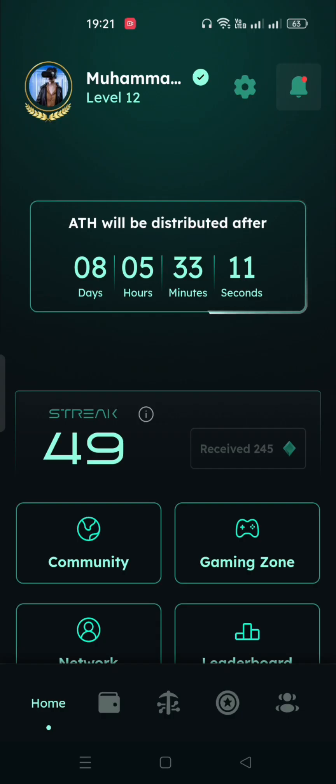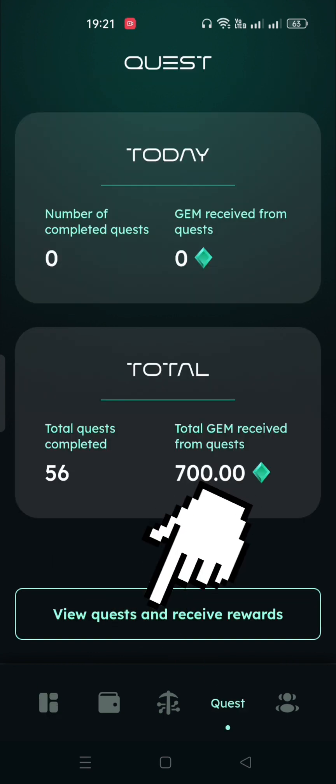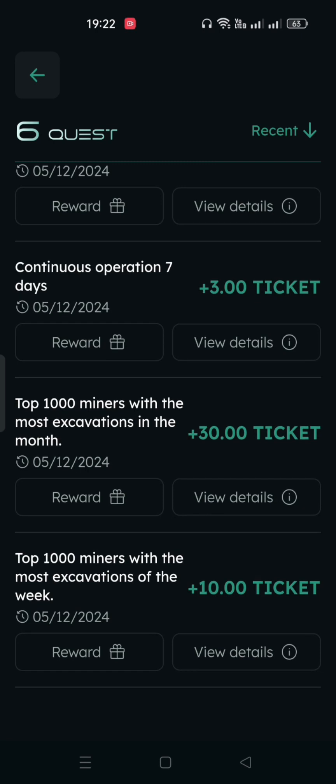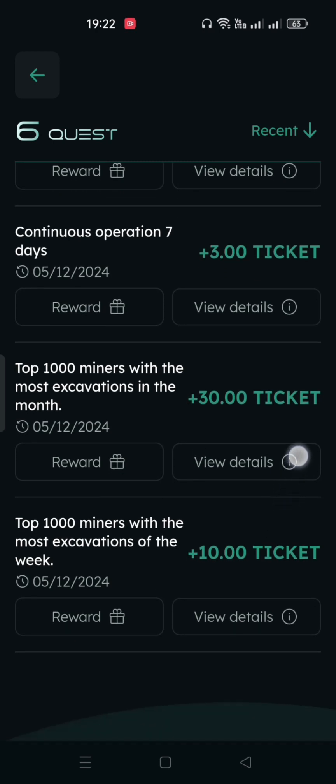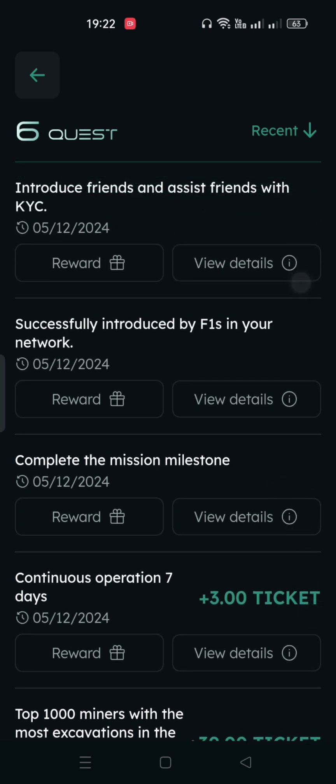The third thing which you need to boost your mining speed is the quests. You can collect quests here in this section. There are many quests in the Athene network. For example, for every 7 consecutive days of mining, you receive a quest. Similarly, if your direct referral does the KYC, then you receive a quest. In the same way, if an indirect referral does the KYC, you get quests as well. There are other benefits of quests which you can observe in the Athene app.